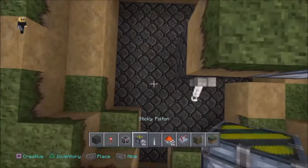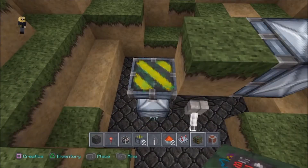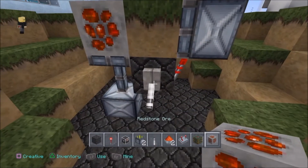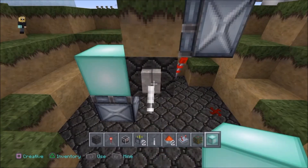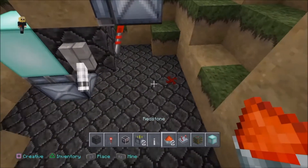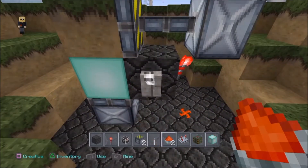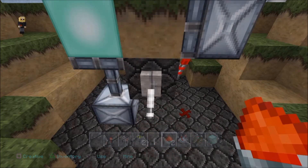Okay, so we're nearly there. We're about 50%. So we want to stick a piston facing up. And on the top of that, we will put our block of choice. Make sure it's a movable block because if it isn't, it won't move back. So I'm going to use a sea lantern block. And don't forget to put redstone not here, but here. And now you're done. Completely done. That's it. That's the entire contraption.